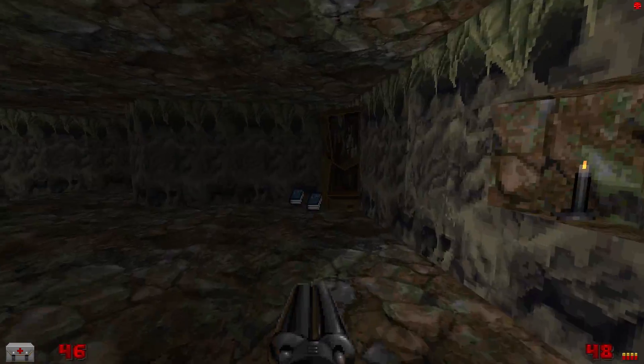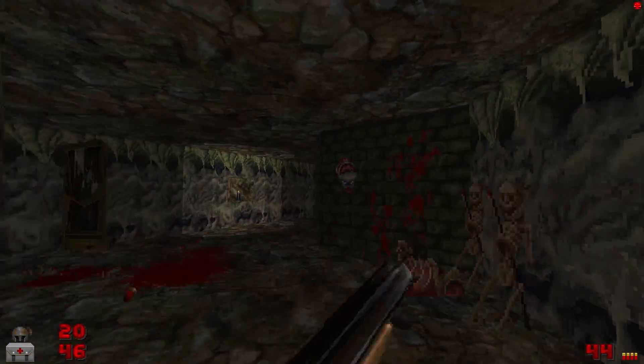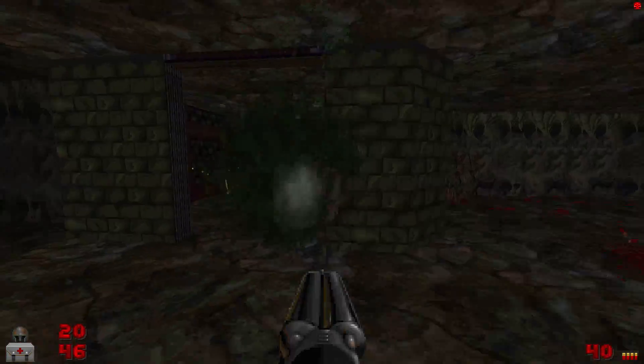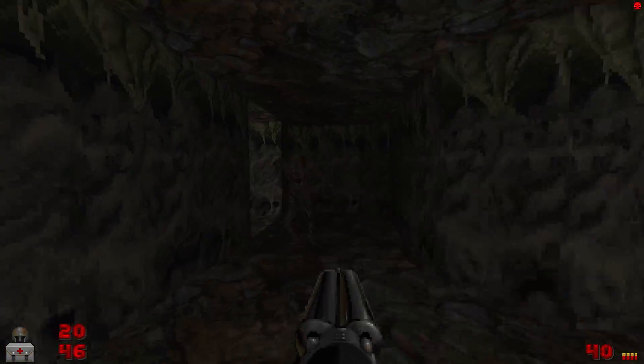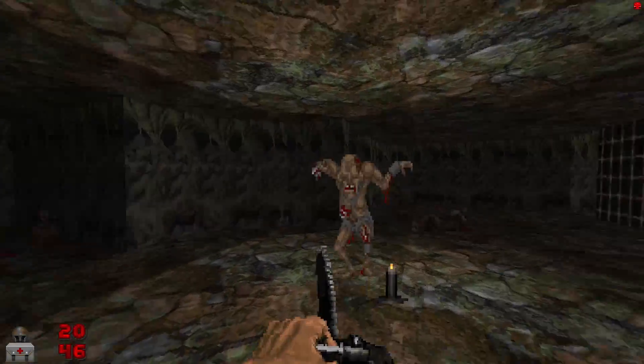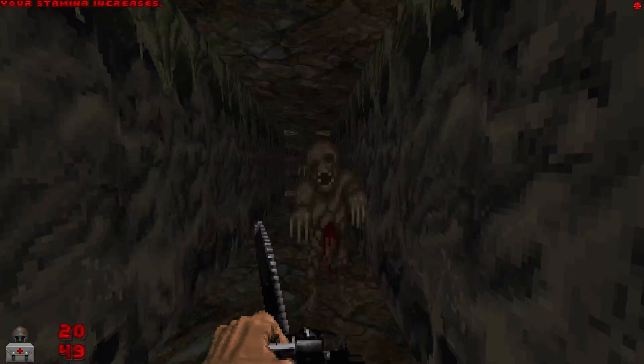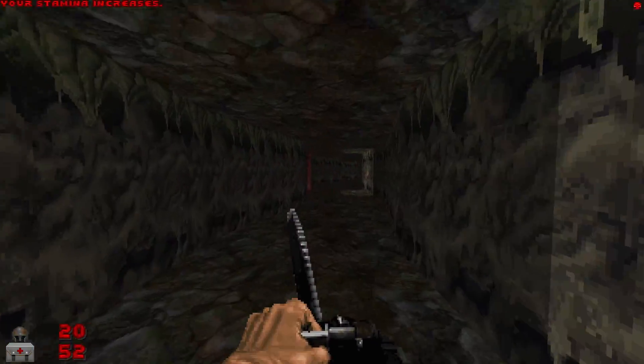For those hoping for a more ranged method of dispatching enemies, the super shotgun does indeed make an appearance here, though it's probably best saved for tougher enemies because the ammunition tends to be in fairly short supply. The chainsaw, however, never runs out of fuel, which means you can thoroughly eviscerate your enemies to your heart's content.